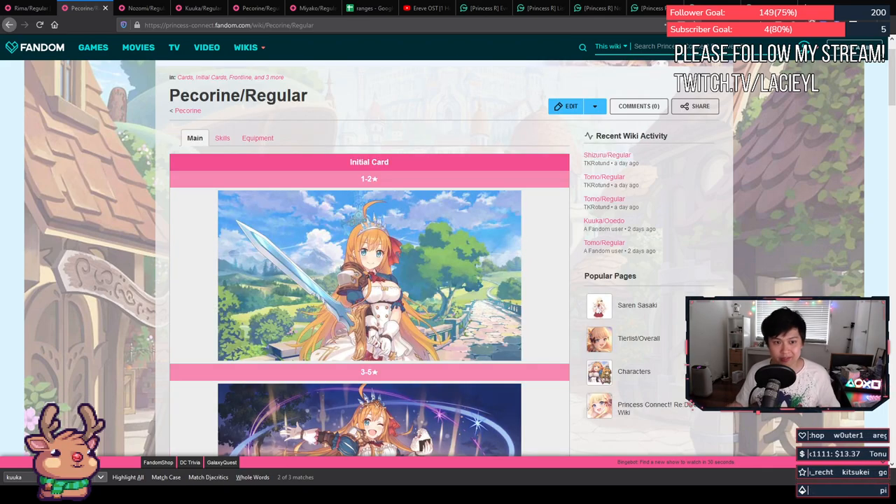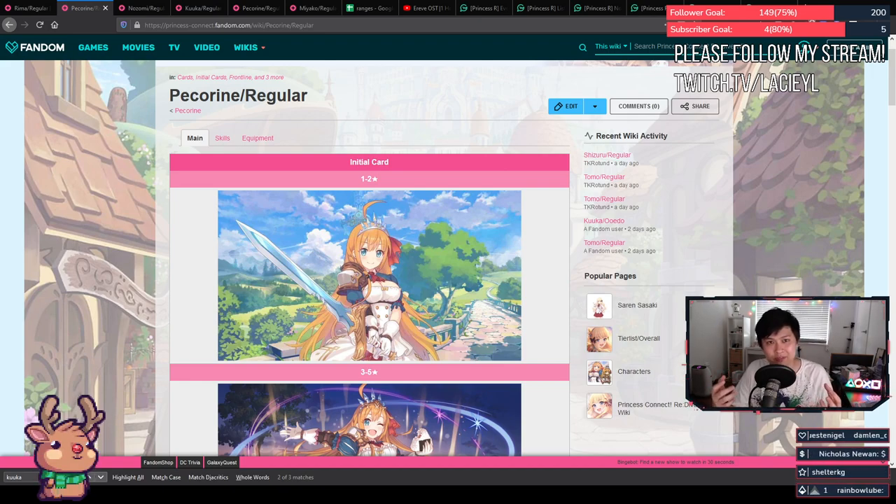Before we dive in, we've got to make some assumptions: Crunchyroll didn't change anything, all characters are equal stars and have no unique equipment, bond levels for all of them are maxed out, and at least rank 7 so they have access to all of their skills. Today we'll be speaking of relevance up until those assumptions change — so when unique equipment gets released, rank 7+ gets released, or 6 stars.